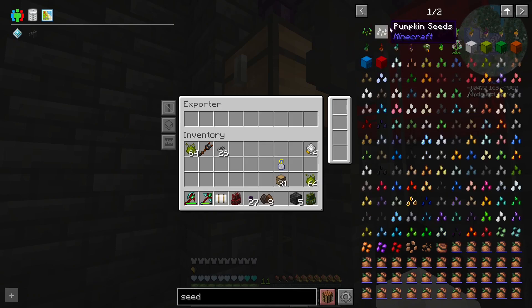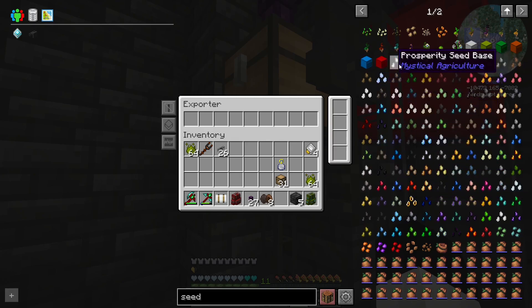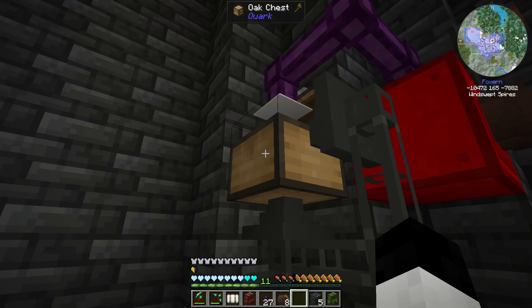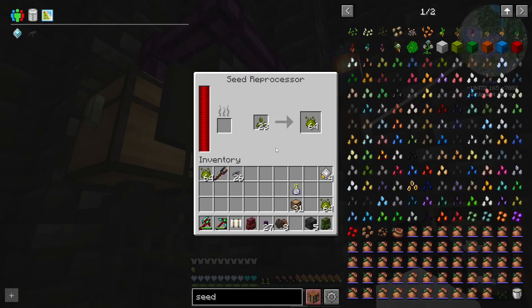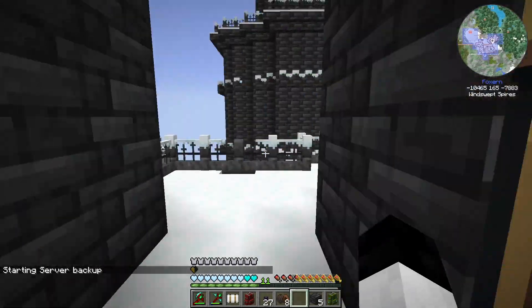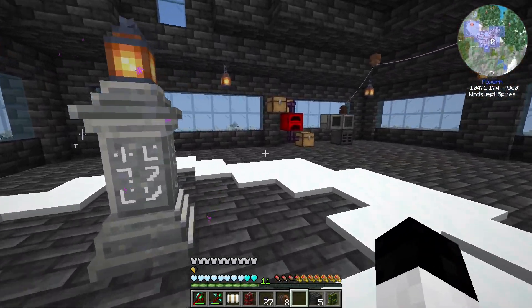So if I just start putting seeds in here — inferium seeds, dirt seeds, wood seeds, ice seeds, deep slate, nether, coal — I should probably just go and... there's no way to get this out. So I need an extractor — an importer. This is gonna get messy.